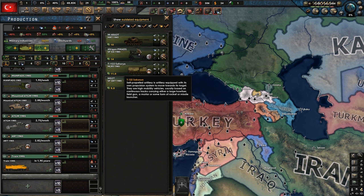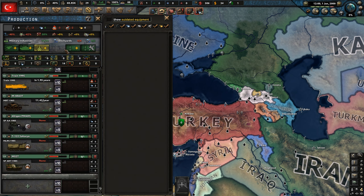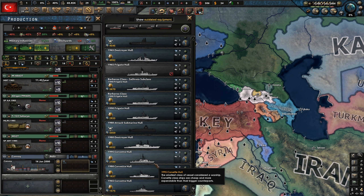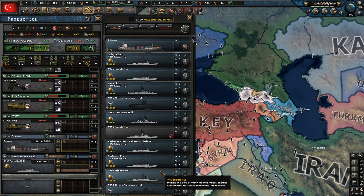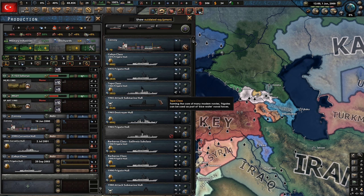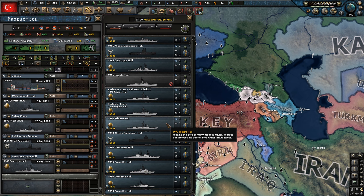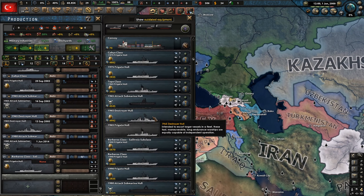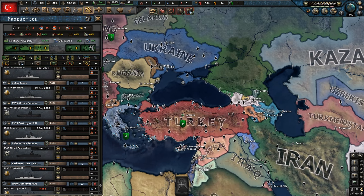We've got a bunch of divisions so we don't actually need to recruit that many — it's all about maintaining what we have. We've got six stockyards here as well. As long as we maintain a medium-sized navy in and around the Aegean and the Black Sea, we should be the dominant power. We'll hold the Strait of Istanbul as well — I wonder if we can stop Greek, Russian, or NATO forces going through it.